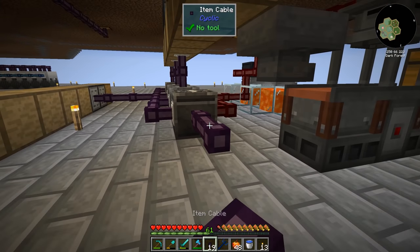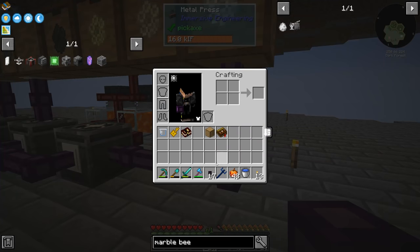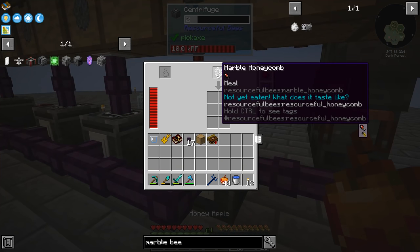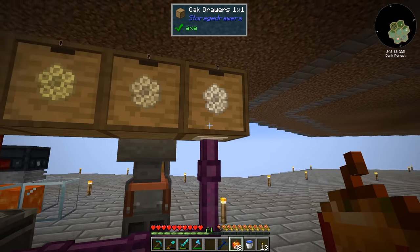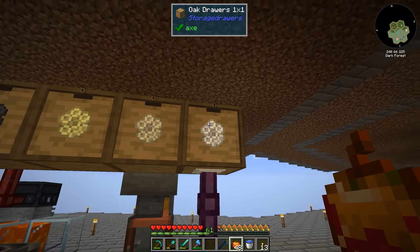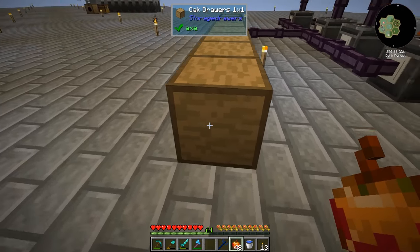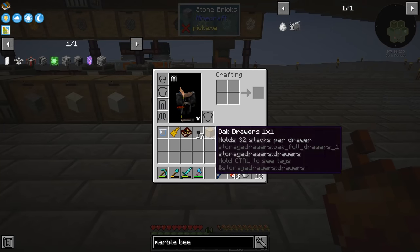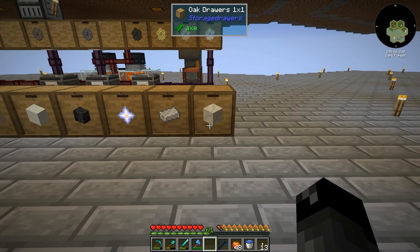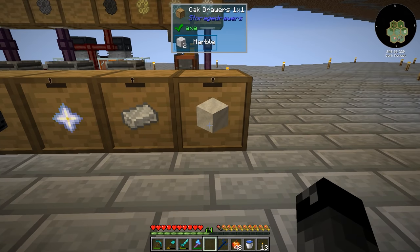I grabbed a little bit of item cable here — I haven't tried putting stuff in from the side, we'll see if this works. And then we do this — it's going. So we are extracting the marble combs out into the centrifuge. They're being centrifuged. I didn't put the drawer down — I have it in my inventory. We should get marble right into here. There it is. I'll go ahead and lock that as well. So we got two marble already.